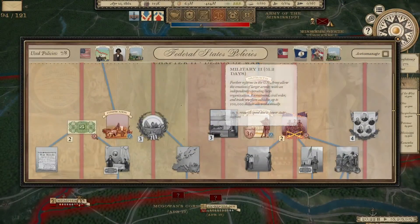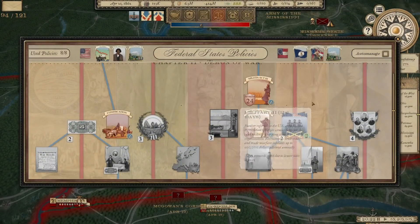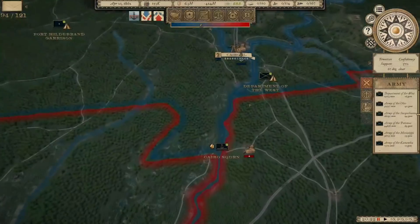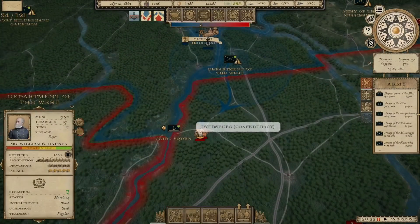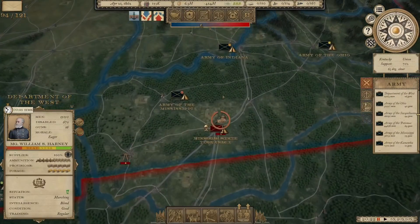We also have Military 2, which will allow us to get armies — that's what we're going to do, because right now all of our armies are technically just Corps. Department of the West is supposed to be moving on this supply depot here, but it doesn't look like he is, so we'll reissue those orders just to be safe.